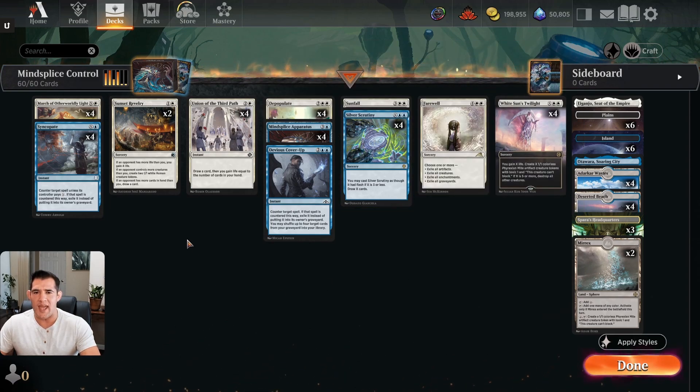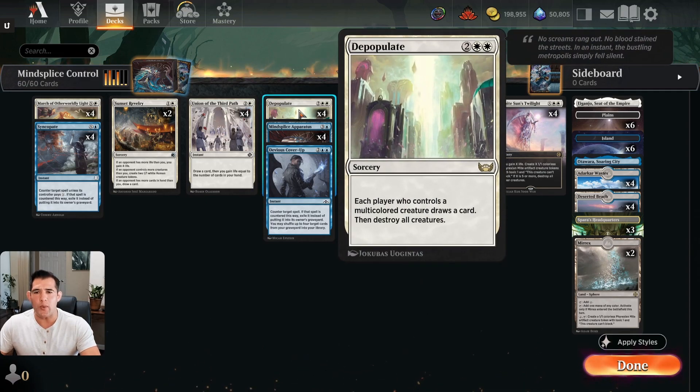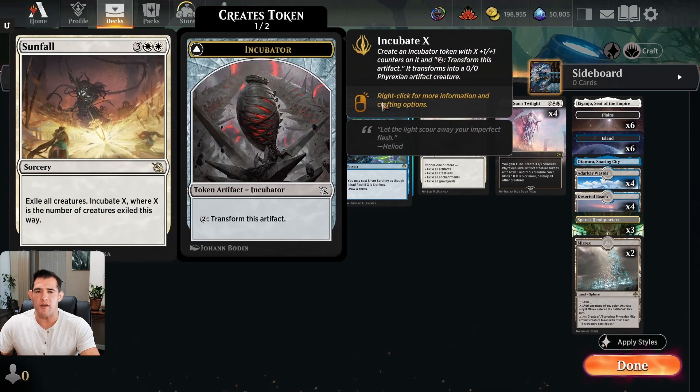The one thing we're going to be concerned about with this deck is being run over, so we are running a ton of sweepers. Not only do we have four copies of White Sun's Twilight but we also have six other sweepers. The sweeper of choice in this deck is Depopulate — I don't have any creatures, so if I get attacked and they're super aggressive, I need to make sure on turn four I'm able to sweep their board. We then mix up our sweepers with Sunfall, which exiles their creatures — that's the preferred method, but Depopulate is too valuable as that four-drop.